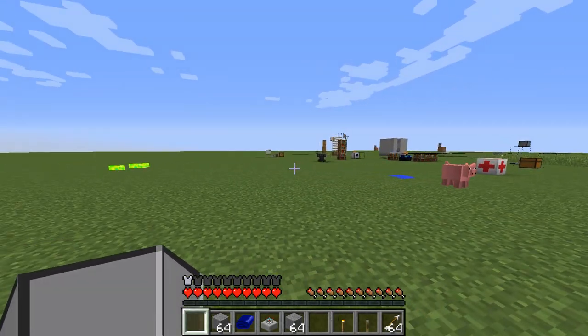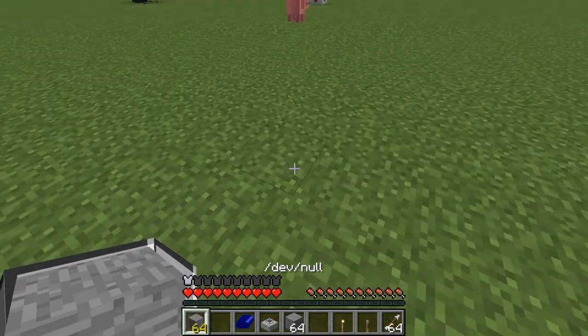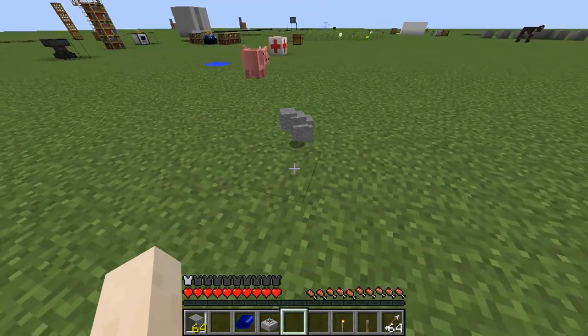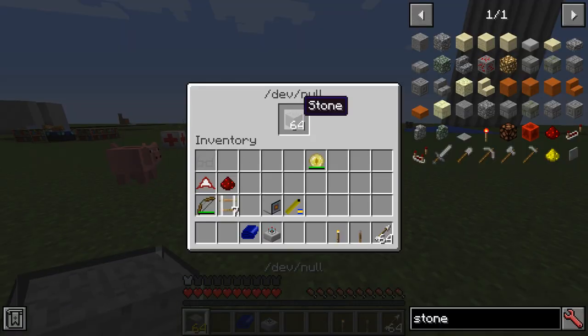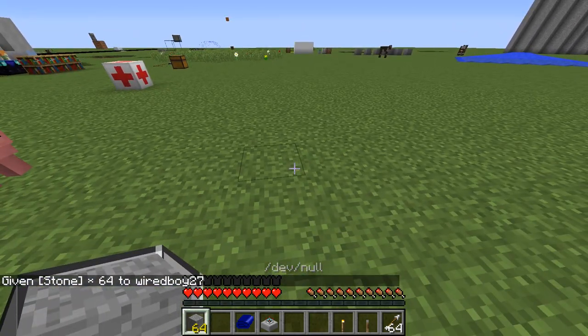Here we have the dev null. We can open it up and put in, say, 64 stone. What this means is if we drop some stone on the floor, it will be voided. However, if we drop this amount on the floor — so it's got half a stack at the moment — it will fill the stack back to 64.